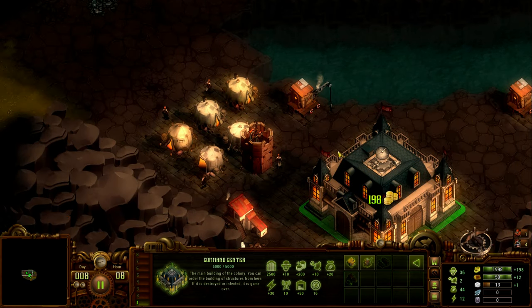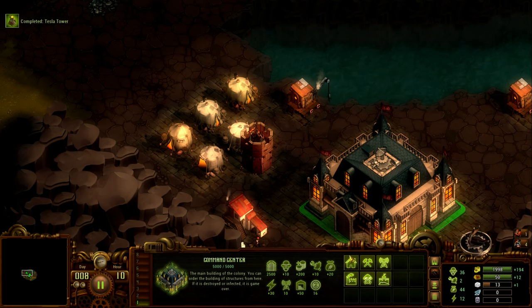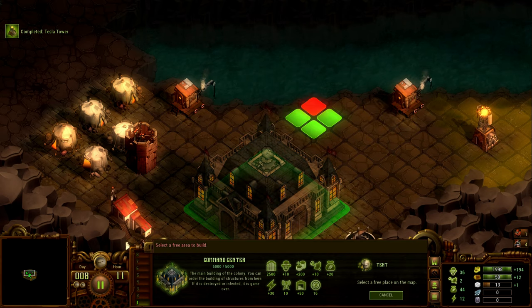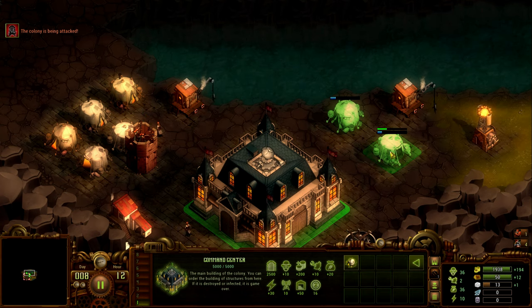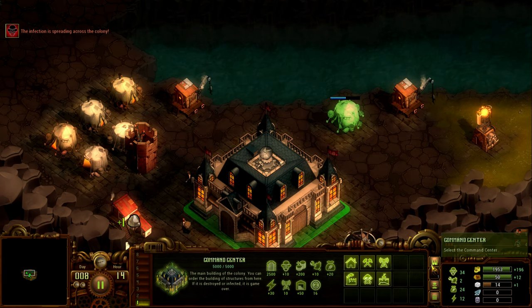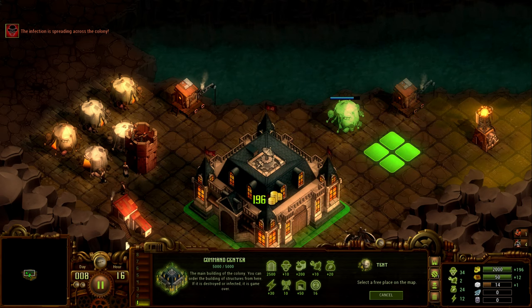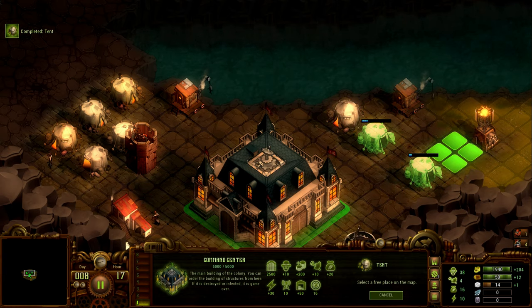We need more workers again so let's build some tents. When placing tents you might as well put them right next to each other for efficiency. Mouse and keyboard is apparently a lot better for this game, which I can completely imagine. Then leave a little gap so there's a way for workers to walk through.